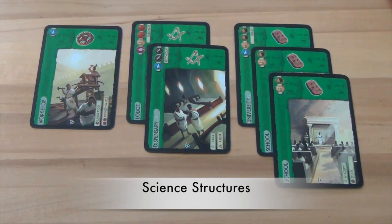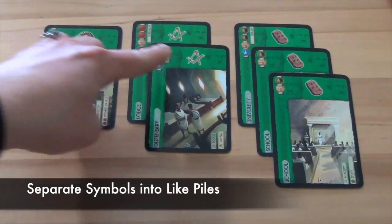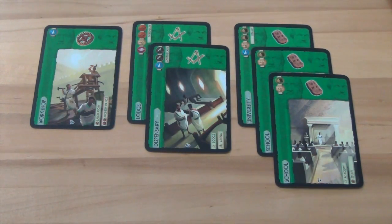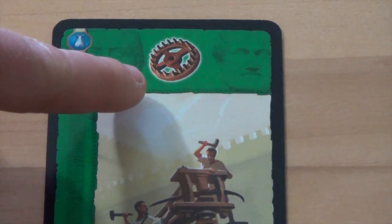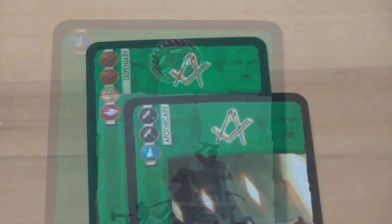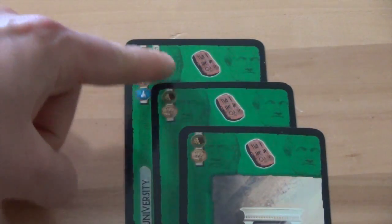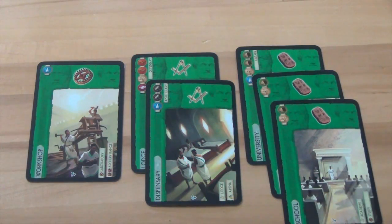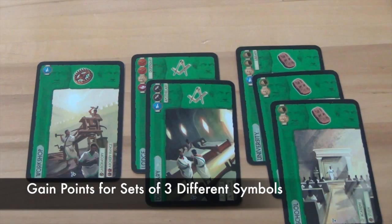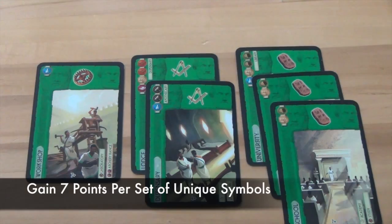The final thing they will score are their science structures, found on the green cards. Each player separates their symbols into like piles and gains points for like symbols — the amount of points is the number of cards times itself. So a player with 1 of a symbol gains 1 point (1×1); with 2, they gain 4 points (2×2); and with 3, they gain 9 points (3×3). After gaining points for unique symbols, a player gains points for having sets of three different symbols — each set of three different symbols is worth 7 points. This player can make one set and would gain 7 points.